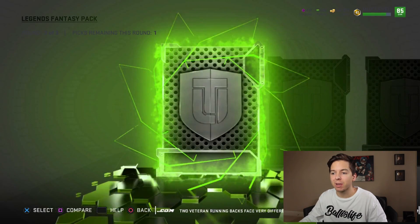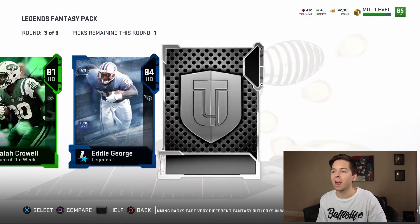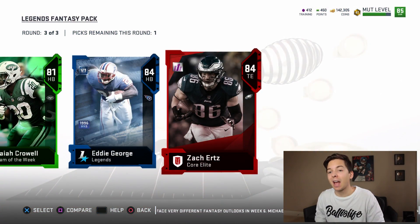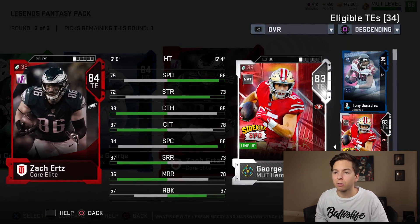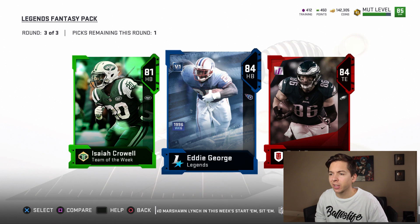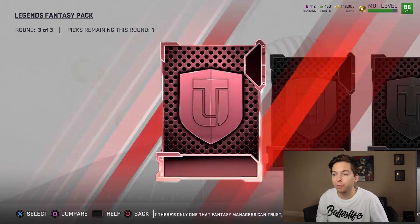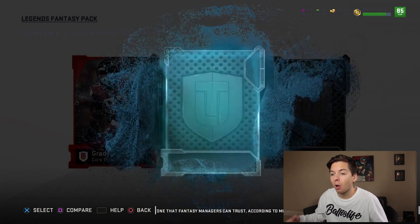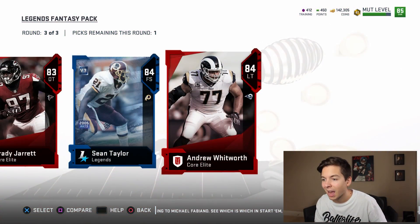We got a team of the week — 81 Crowell. Legend in the middle is 84 Eddie George. The final card is 84 Zach Ertz. He's a good route runner, but 75 speed and 57 run block. I actually like his core elite card better. Let's go with Eddie George — we'll take all our legends and put them in that legend upgrade set, guaranteed 86 plus. Legend in the middle is 84 Sean Taylor, and the final card is 84 Whitworth. These packs are a big yikes. We still got the topper — 84 Tim Brown.